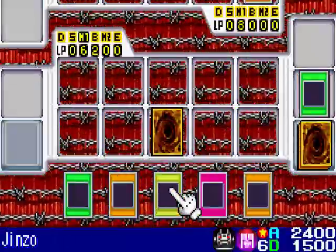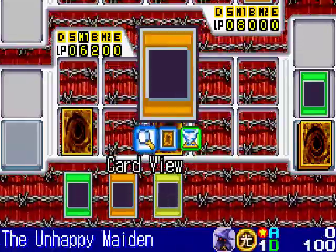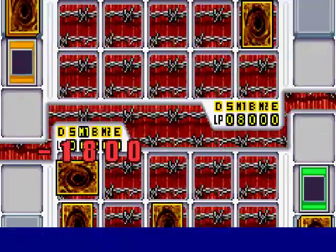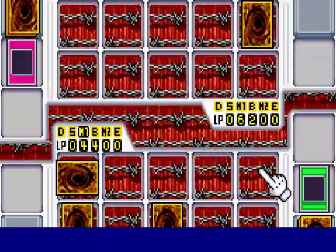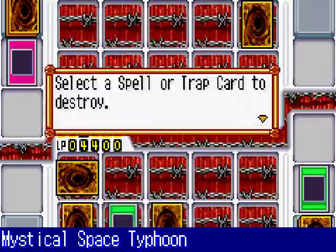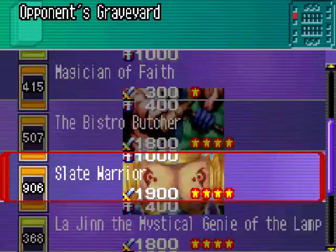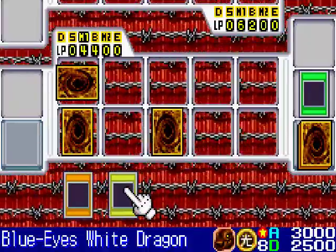I'm really in a jam here. I will set my Mask of Weakness, and all I can put on the field is Unhappy Maiden in face-down defense mode. But he activates Ring of Destruction, destroying his own Bistro Butcher — so we each take 1,800 points of damage. I'm okay with that because he also took the damage. Now I'll activate my Mystical Space Typhoon to destroy one of his spell or trap cards, which was Magic Cylinder — so that was a great choice, and the only trap on the field anyway.